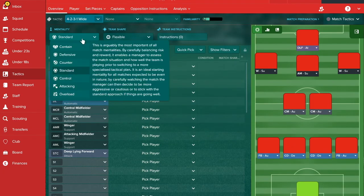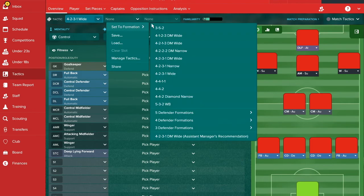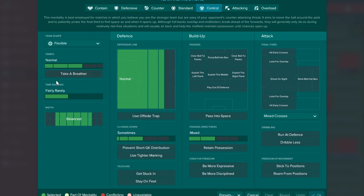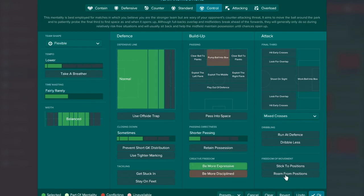Just to switch things up, we're going to give you one possession-based side and one direct side. For possession-based, I like to keep it simple: lower tempo, shorter passing, be more expressive, and roam from positions. If you want more instructions, you can add a higher line, push up, offside trap, play out of defence, work ball into box, and retain possession.